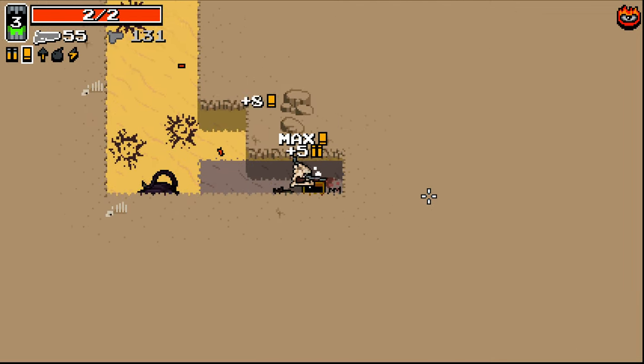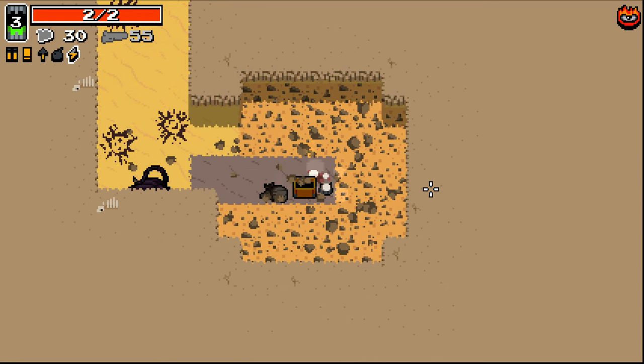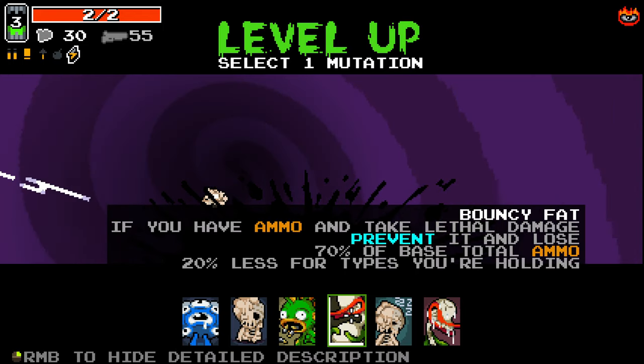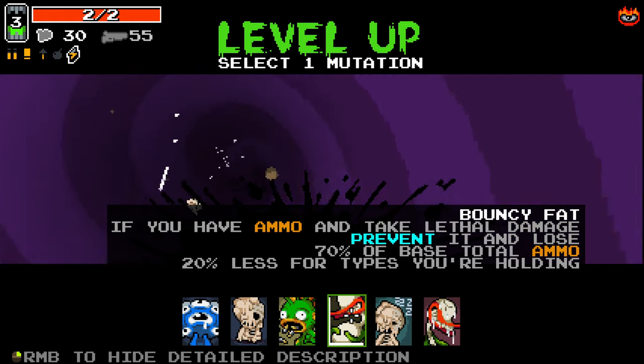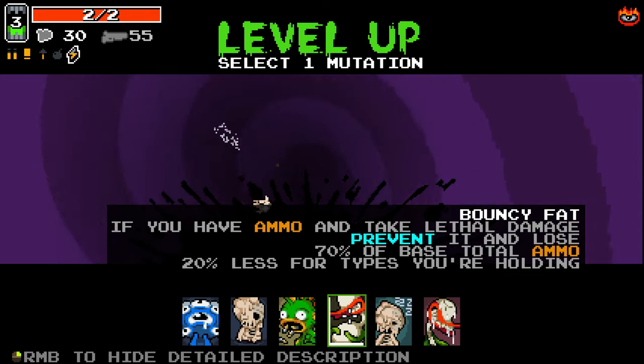Not bad at all. What weapon was this? Mini lightning pistol. Lightning pistols can be pretty good - they're better in the water area as well. Bouncy Fat seems really good: if you have ammo and take lethal damage, prevent it and lose 70% of the base total ammo, 20% less for types you're holding.